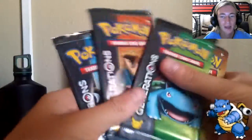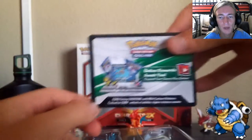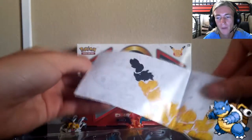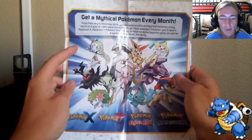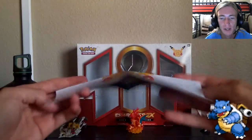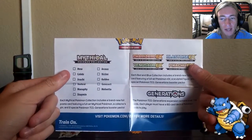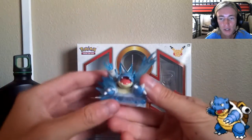We're pulling the Generations booster packs — we get four, one of each: Venusaur, Charizard, Blastoise, and Pikachu. We've got the Pokemon TCG Online code card. There's also a pamphlet that comes with every 20th anniversary box for the mythical Pokemon of each month, available in Pokemon X/Y, Omega Ruby, and Alpha Sapphire. It covers all the trading card game mythical Pokemon and Red and Blue Collection boxes. I have the Charizard one in the background if you want to check that video out.